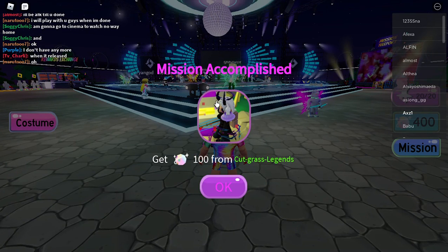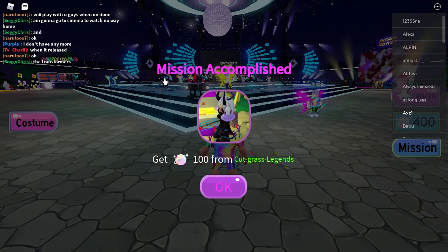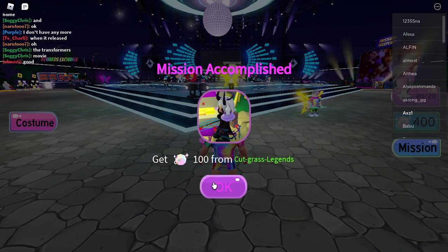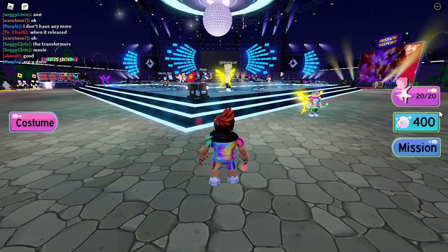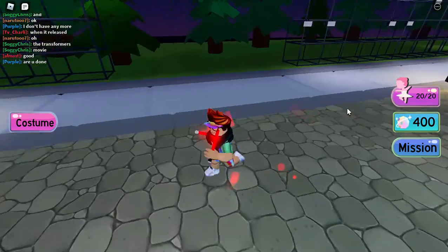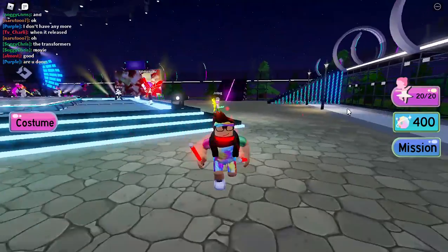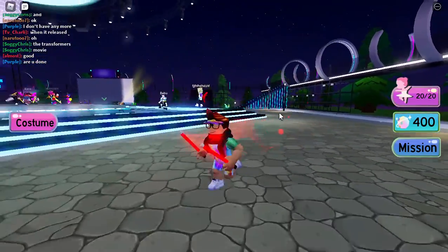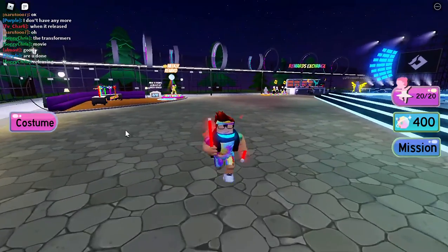Once you're in the game it will say 'Mission Accomplished — get 100 shiny balls from Cut Grass Legends.' I already completed that, so just click okay. As you can see, we got 400 shiny balls. That's how you get the Happy Halloween badge and 100 shiny balls. If you enjoyed this video, like and subscribe, and I'll see you guys in the next video — peace, bye!